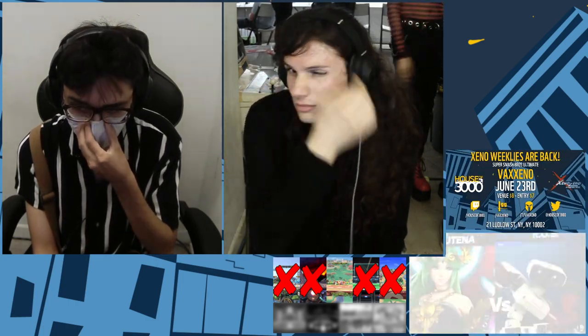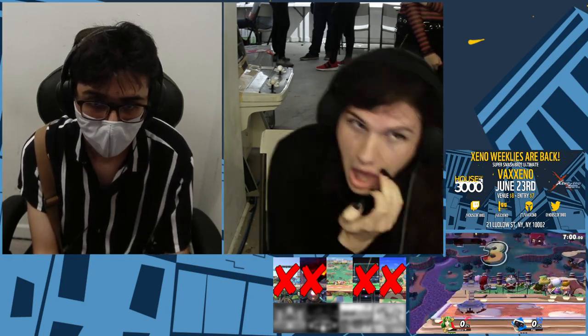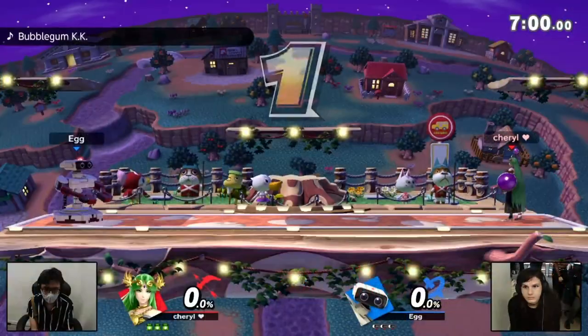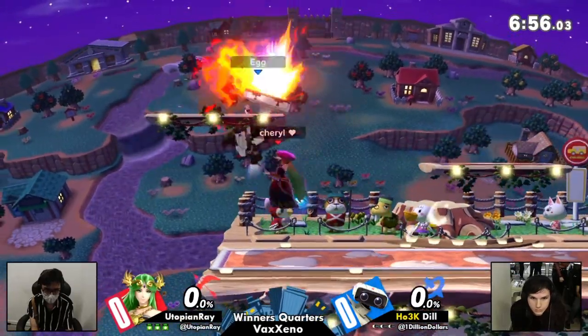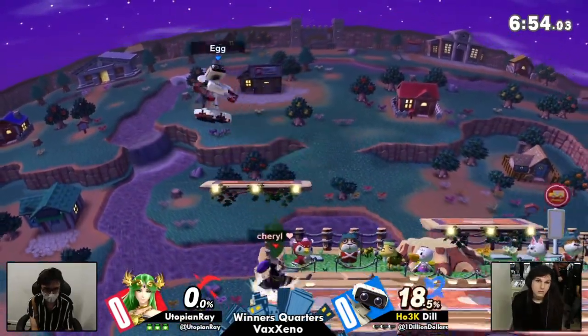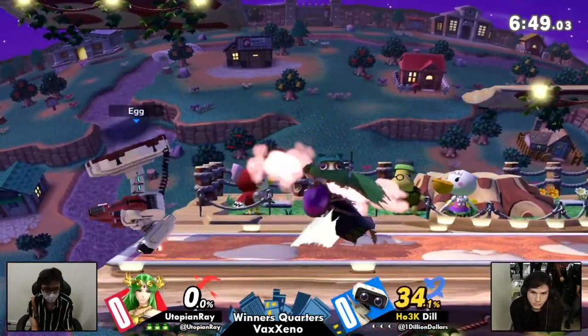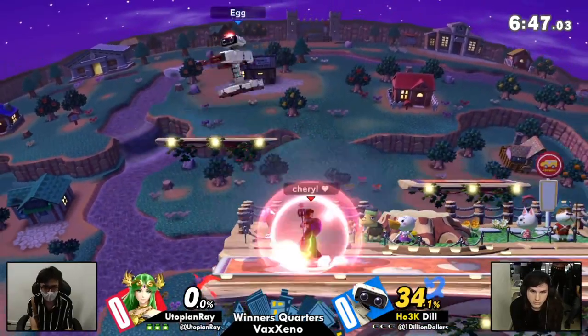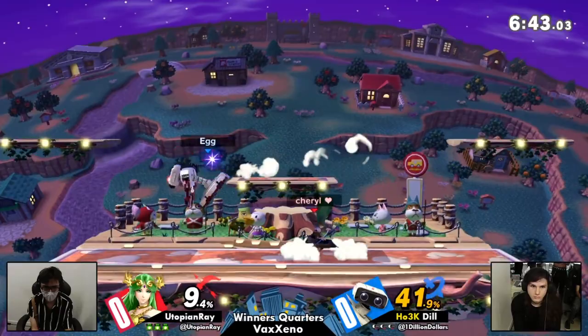ROB's side special is always on the table and that's a really scary option, even if you never see it. Dill isn't necessarily the kind of player who fishes for crazy offstage gyro-into-side-beat combos, but when the opportunity presents itself they will absolutely take a chance to end a stock super early with Roto.